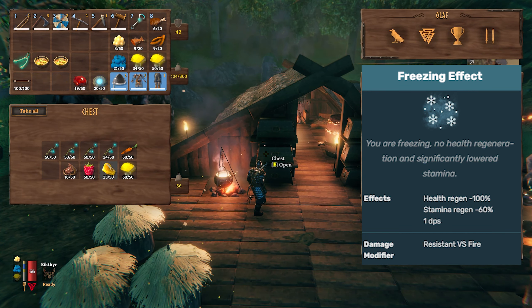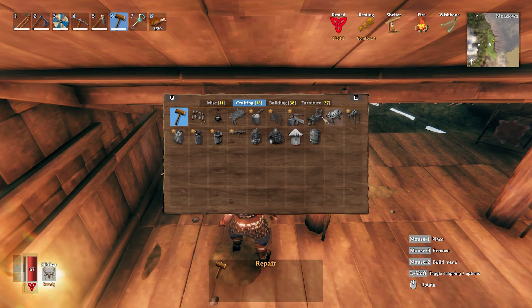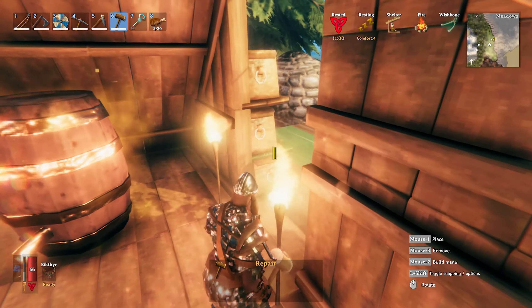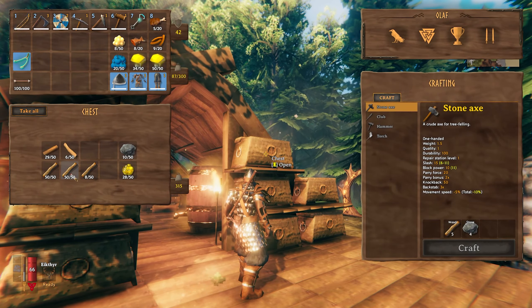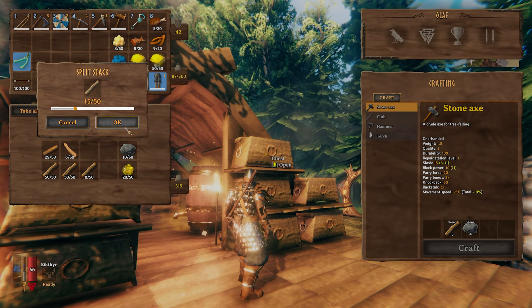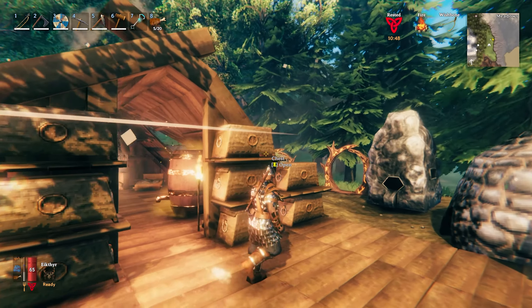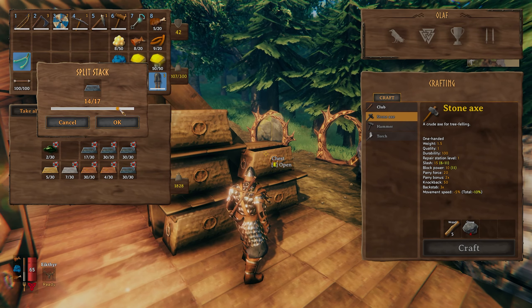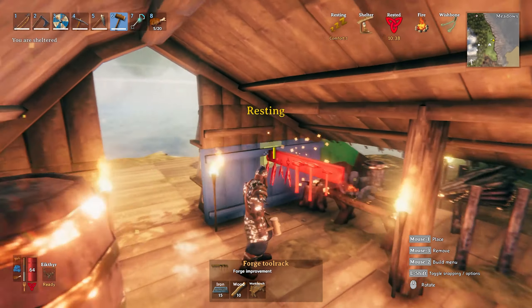I honestly don't remember when I unlocked the stonecutter or the tool rack. I really haven't been paying attention. Alright, let's build the tool rack and the stonecutter and see what happens. I think the tool rack is just going to upgrade the forge, but the stonecutter - I have a feeling I'm going to get some new stuff from that. Oh yeah, stonecutter - that's going to unlock all the stone walls and stuff for building. Let's put this guy down.